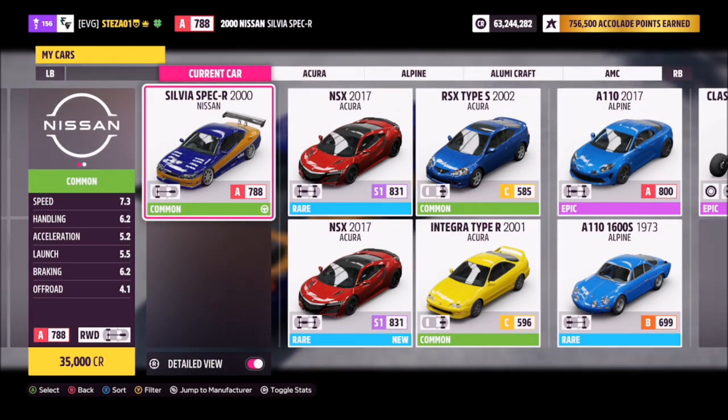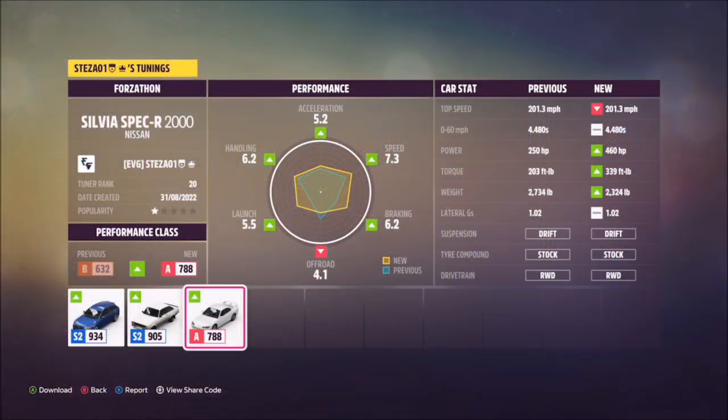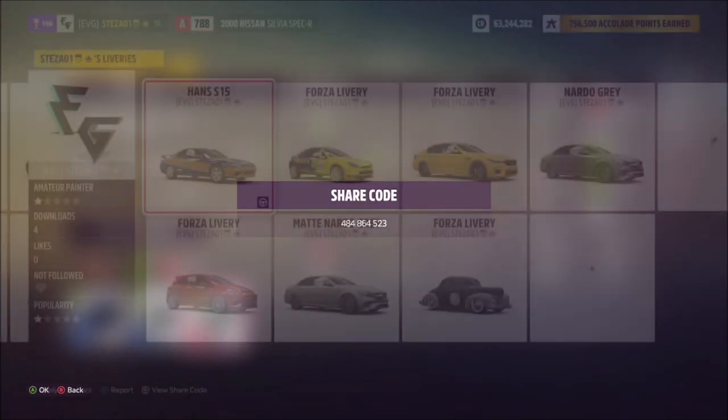This is the 2000 Silvia Spec R. It will set you back 35,000 credits, or you can probably pick one up cheaper in the auction house. I've created a tune for you to use — it's called Forzathon, share code 484864523 — and it's primarily set up to help with the drifting portions of this challenge.